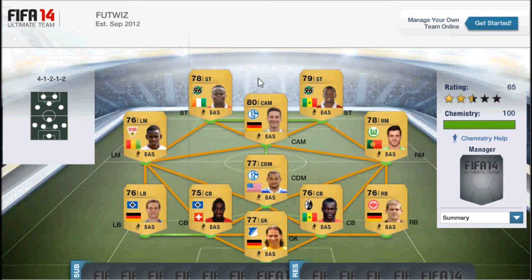What's up guys, Lil Mike here and today I bring you a FIFA 14 Ultimate Team squad builder. It's a pretty cheap team — it shouldn't cost you more than 15k. It's a non-rare Bundesliga side and I'm using the 4-1-2-1-2 formation, so it will be a pretty good team to start out with. So let's go through the players.